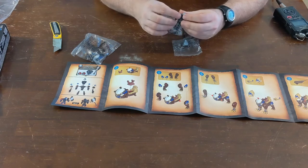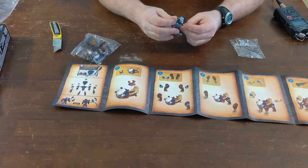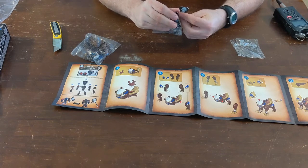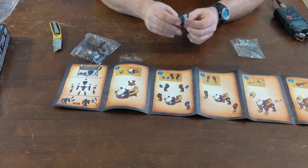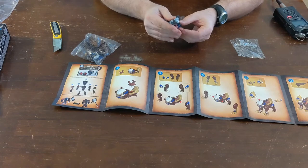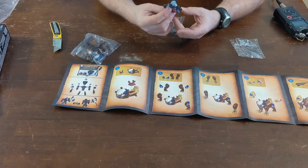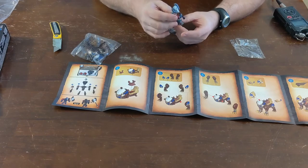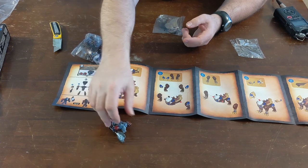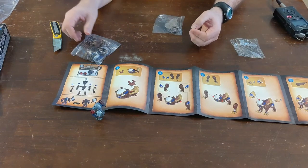Oh, everything's very stiff. I'll get a close-up of this in a minute. And there's the Arcanite Reaper — pretty much to scale. Let's make him right-handed, why not? I don't know what armor he's in, but there we go. It's kind of a funny angle, but we got him there.